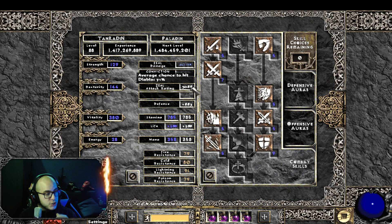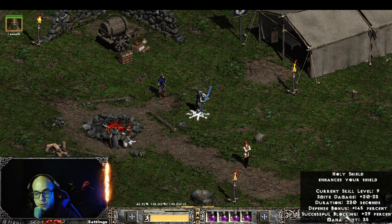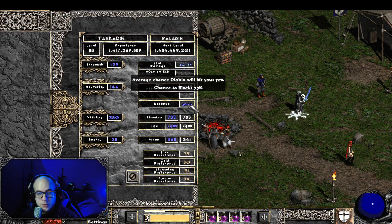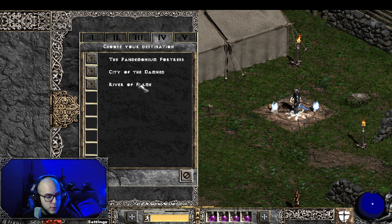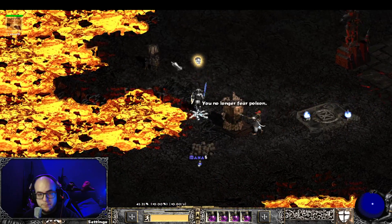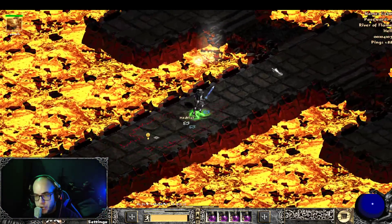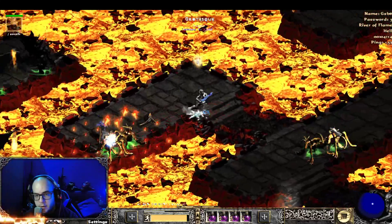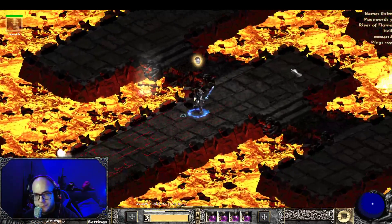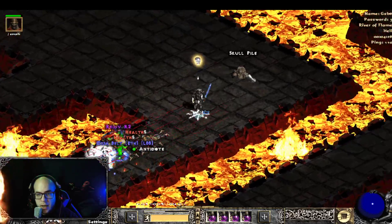It does 400 to 11k damage. My attack rating is not as high as a typical zeal would get, but it's pretty good. Right now I'm at 57, but if we activate Holy Shield we go up to 75%, which is our cap. So let's go and do a fast Diablo. A nice skill is Joust — that way you can skip things, go faster, and stomp your enemies.